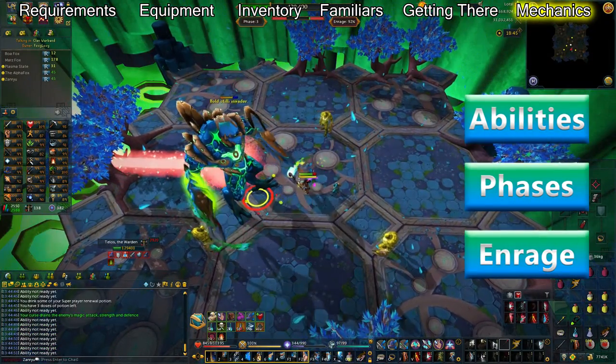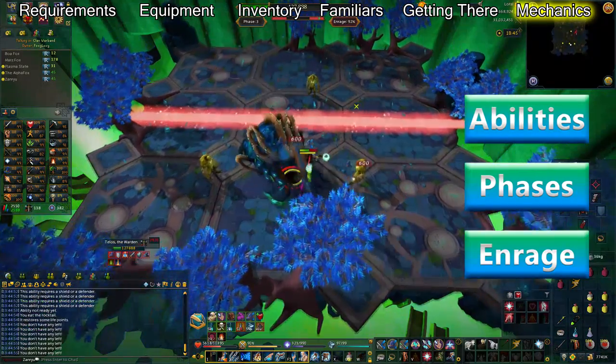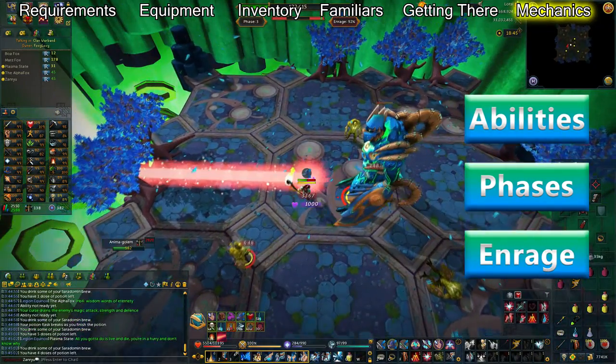Telos has a wide variety of mechanics, so I'll be dividing this part of the guide into sections. I'll cover his abilities, each phase, and how enrage affects the fight overall. Feel free to use the buttons at the right side of your screen to skip ahead. If you'd rather go through it in order, let's get started with abilities.